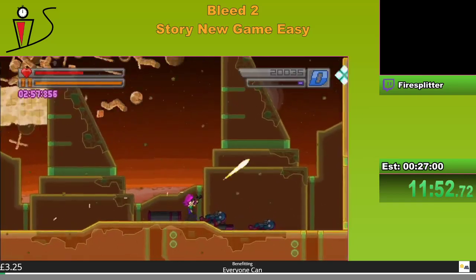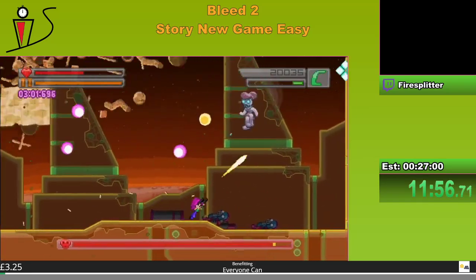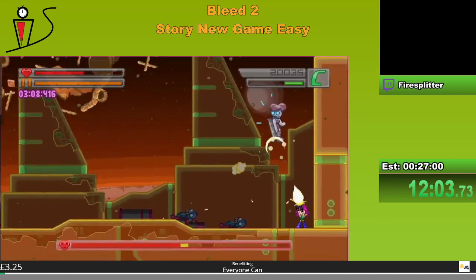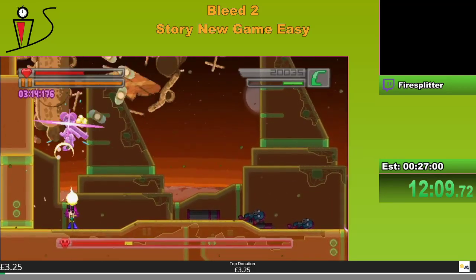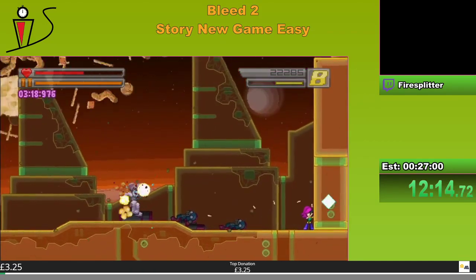That was a pretty good Robo White fight — it wasn't flawless but it was very good. And here comes Bunny. He has two patterns: he can either stop and throw a Karthos, or do the purple arrows — which is what we want. If we get two of those we can get a two-cycle fight on her, which saves a lot of time. And we got it! We got a two-cycle Bunny — that's fantastic, that's exactly what we want.